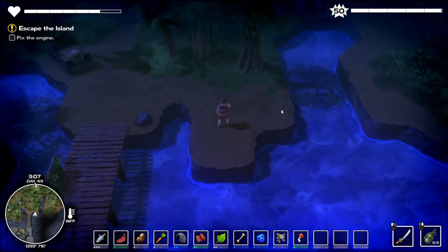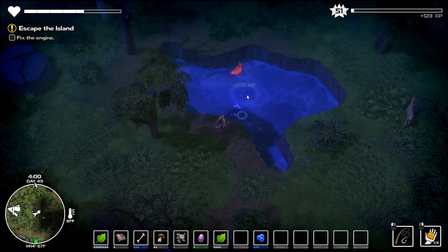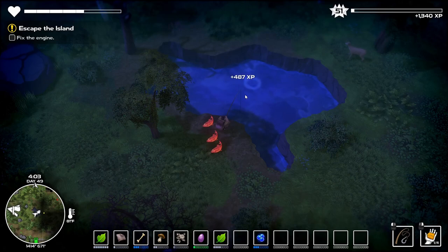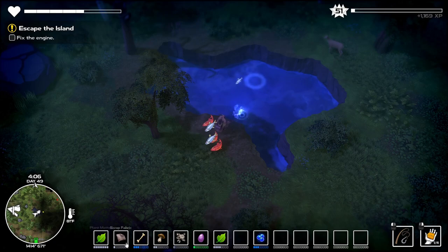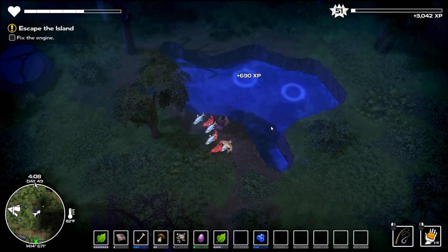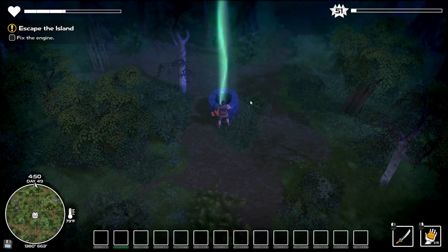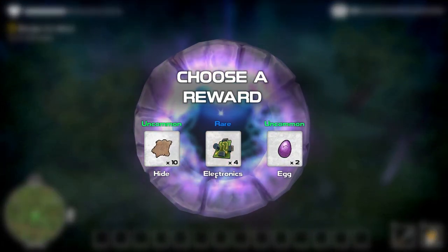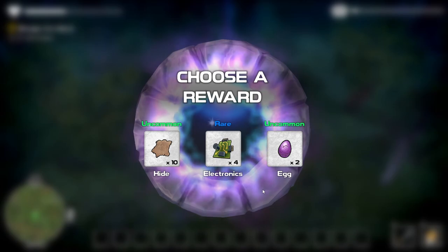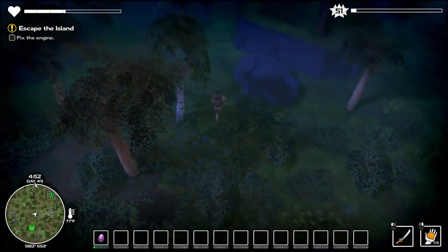I'll just continue on to the next little thingamabobber. Got a little bit of a fishing spot here on my way back from looking at a well. We needed metal, electronics, and some kind of fabric. I should really go back and look at it now. The well needs one plastic and one fabric. Choose my rewards — eggs. Eggs are my reward, that's what I choose.